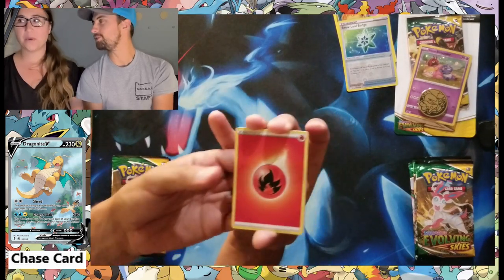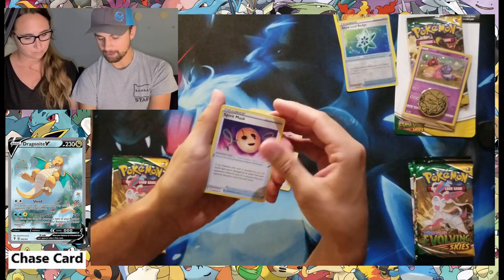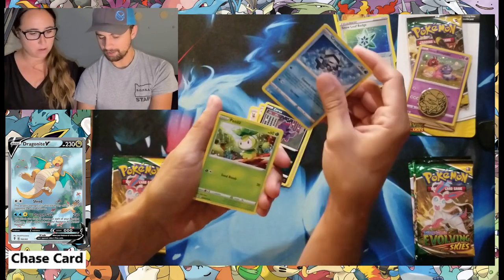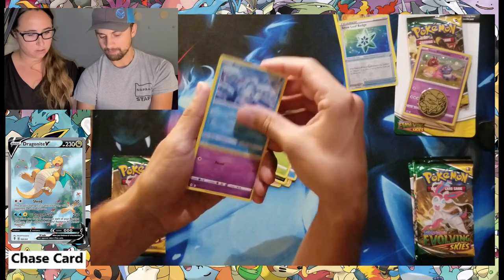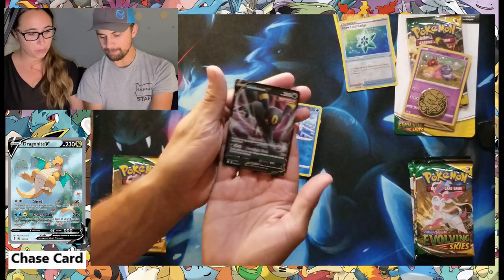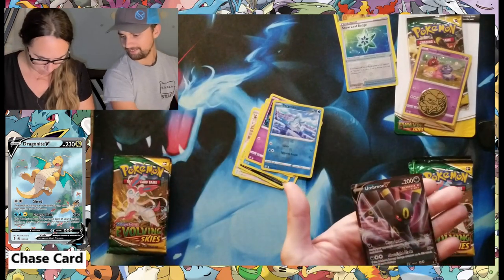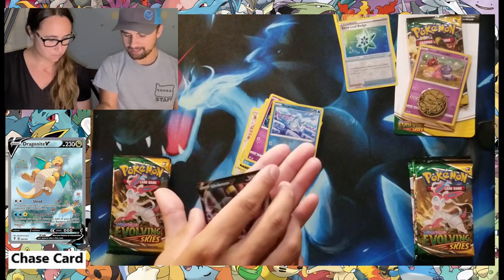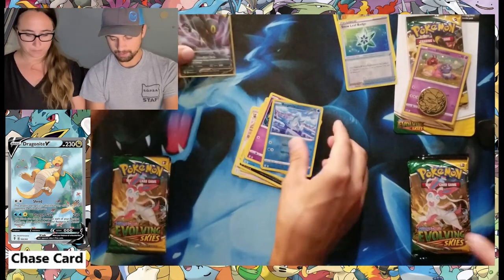I'm going to say fire — got a fire right there! We got Herder, a spirit mask, Palpitoad, Zorua, Cryogonal — which I just started running into them in the video game — Petalil, Bergmite, Drowzee, a reverse Bergmite, and Umbreon! Right there — there's a good one. Carly got another Eeveelution. That does look pretty nice. Umbreon would probably be my number two favorite after Vaporeon, so I'll put that guy up there.